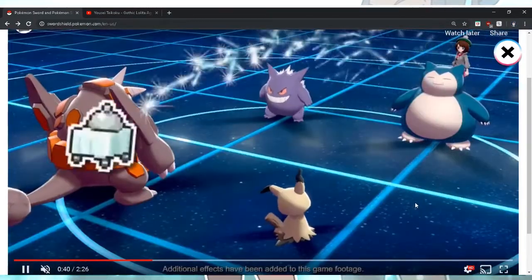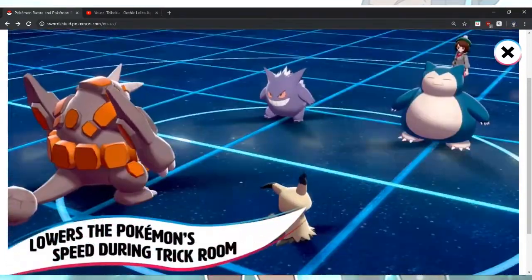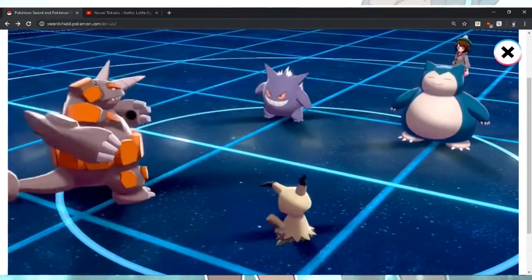New held item: Room Service. I thought for some reason Snorlax was using the move Room Service or something, but after I just saw it was an item.